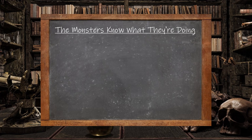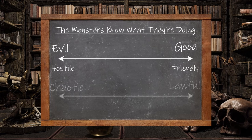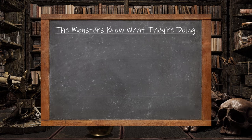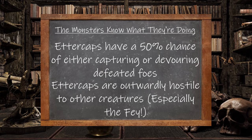Next, let's look at how their alignment can impact their thinking. On the scale of good to evil, good creatures tend to be friendly whereas evil creatures are hostile to others. On the scale of lawful to chaotic, lawful monsters may try to capture or non-lethally subdue others, whereas chaotic monsters would just kill them. Since Ettercaps are neutral evil, they have a 50-50 shot of either capturing or killing those they defeat in battle, and they will be outwardly hostile to other creatures, especially the Fae.